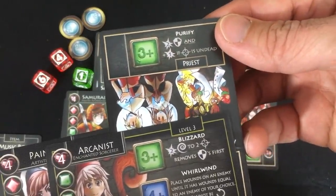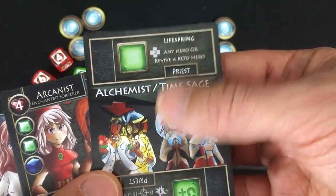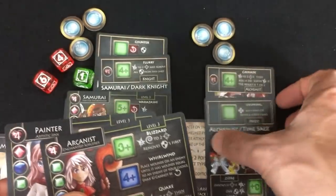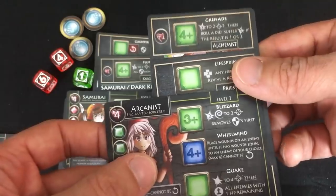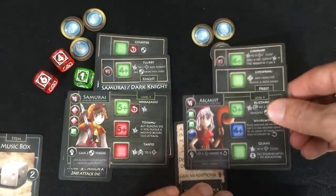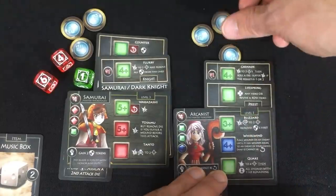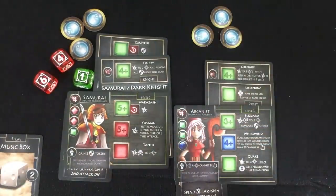So — Priest. I think I want to get a healing ability since I don't have one. Maybe a Lifespring for two — we're definitely going to do that, then put the Arcanist card on. She's got lots of green dice and Whirlwind only works with blue. So I've got an Arcanist and a Samurai — awesome.